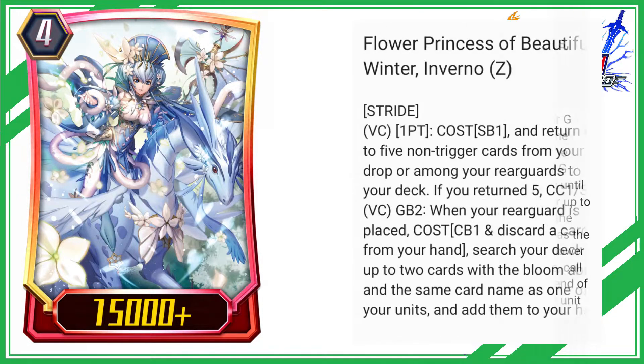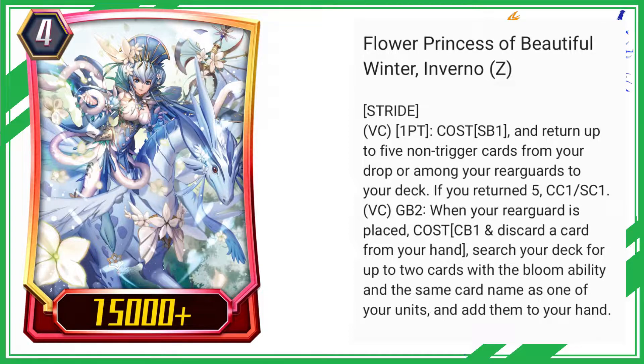Flower Princess of Beautiful Winter, Inverno. Stride. VC: 1 PT, cost SB1, and return up to 5 non-trigger cards from your drop or among your rear guards to your deck.